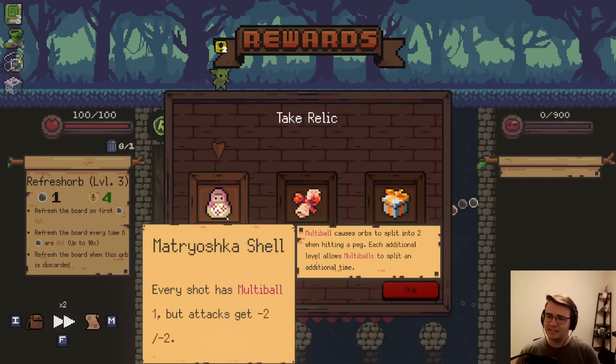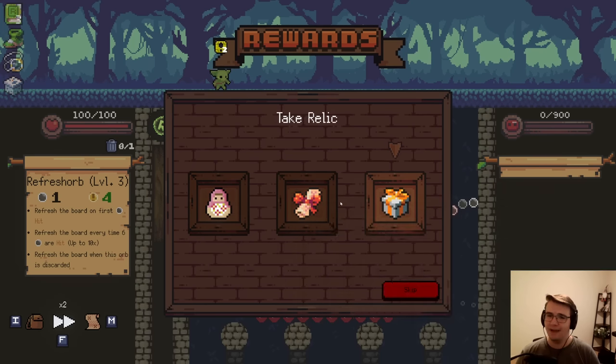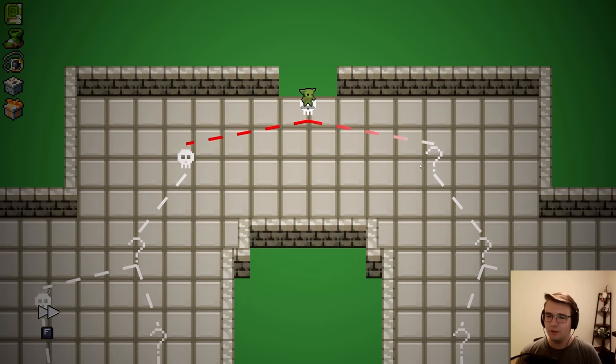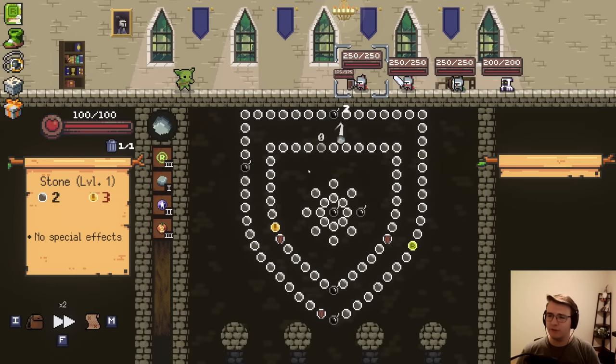Let's see now. Minus 2, minus 2 is pretty bad for me. Minus 1 Orb Discord is pretty bad. I guess I've got to go Durable Pegs. Durable Pegs is actually great for the Refresh Orb — this is honestly heavy synergy with everything. Every time I see a boss relic and one of them's the Gift That Keeps on Giving, I kind of have to try to talk myself out of it, just because I get it so many times. Any time I get a Refresh, I just want to gun for it.